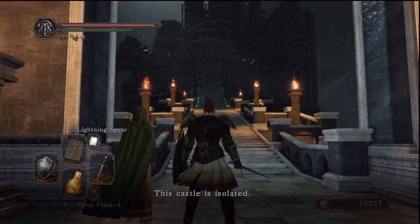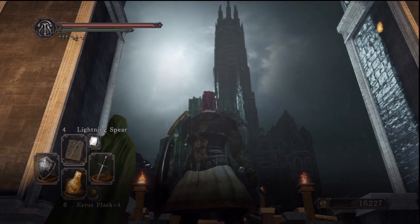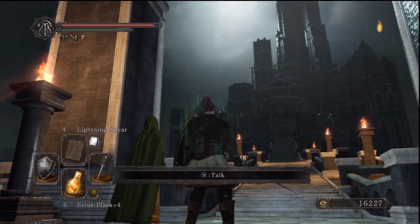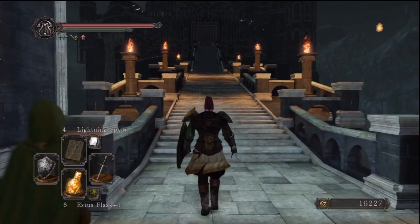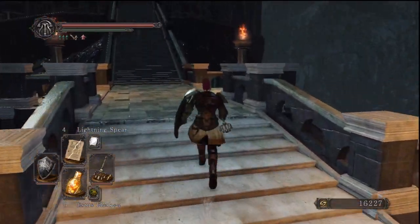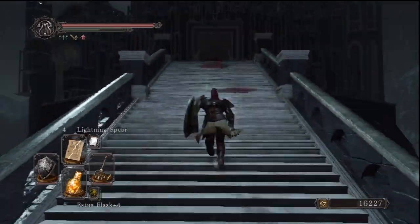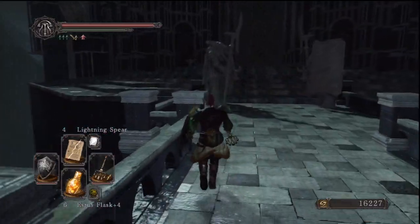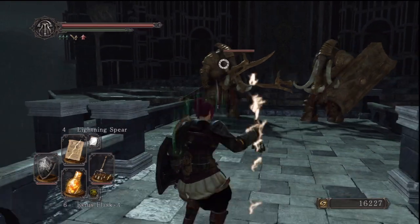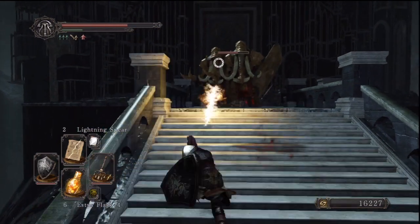This castle is isolated, but nonetheless you must forge on to bring an end to your journey and mine. The fact that the Emerald Herald is here behind the Shrine of Winter, where you actually need a bunch of souls to get through, is something that we should question — and in fact the game knows that we will, and will give us an answer to that later. Meanwhile we're going to finally approach Drangleic Castle for real.